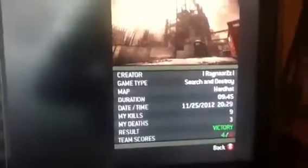The map after that is Underground, 6 and 2. You can check the KD from the other videos if you want. And as you can see, that's also the 25th of the 11th. And then the third map, Hardhat, 9 and 3 — you can check the KD again. And that's also the 25th of the 11th.